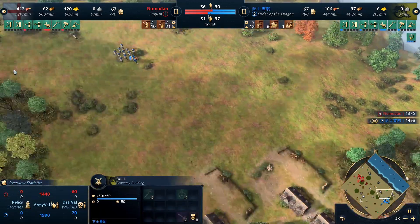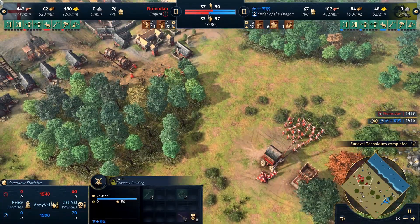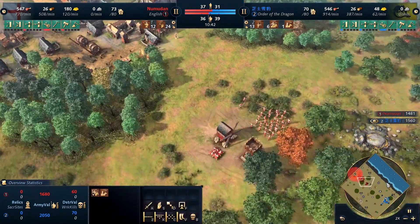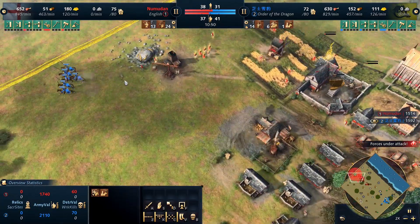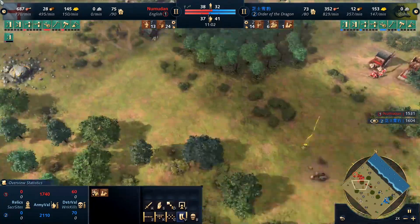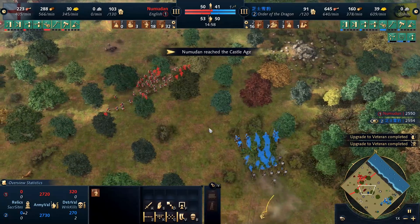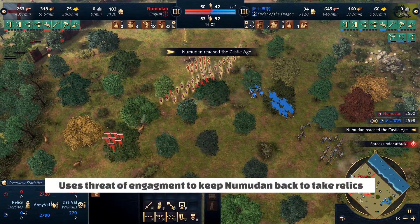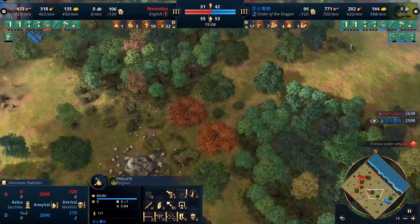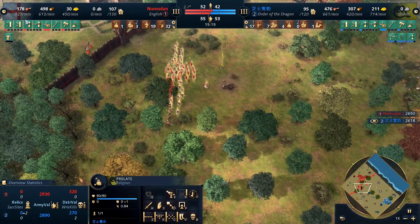Louis then uses this space to get on the hunt, which is going to be a huge boost to his eco and allow him to get Castle. Noticing that Nubadon is sitting in his own base, continuously chasing horsemen around because of fear of raids, Louis is going to use this to go Castle. Castle is vital for Order of the Dragon in this matchup. Getting the relics is going to be huge for his ability to keep massing an army, especially given how food and gold heavy the units he wants to make are.